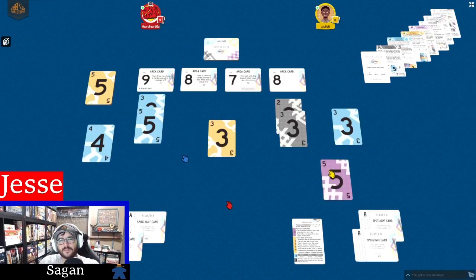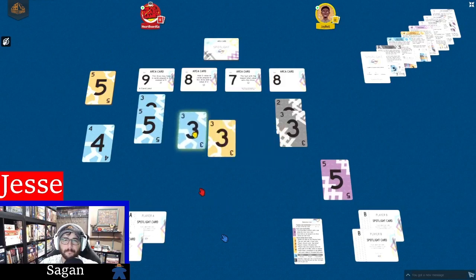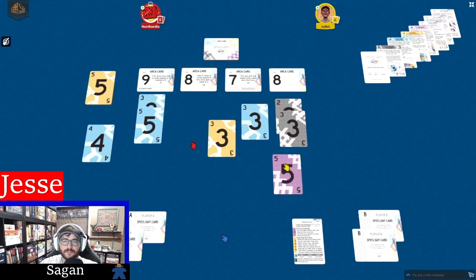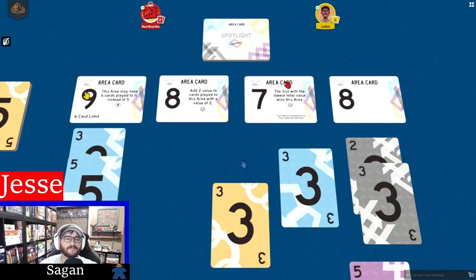The game plays over three rounds. The tricky part is you choose one color to score. So maybe Jesse chose gray to score this round and Sagan chose blue, but you don't know what your opponent chose. So you're inevitably going to have to play some cards that will benefit your opponent, and it's all about where you play them to not help them out too much. Makes sense. And these area cards have some fun little effects that will change the way that each one is played.